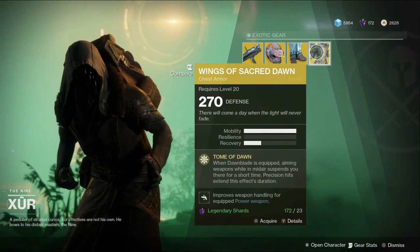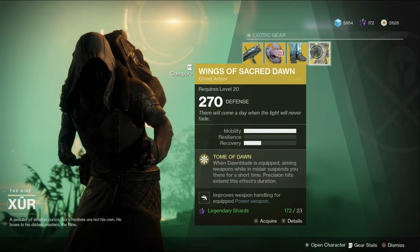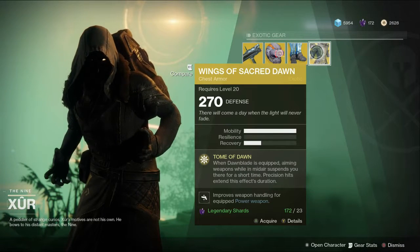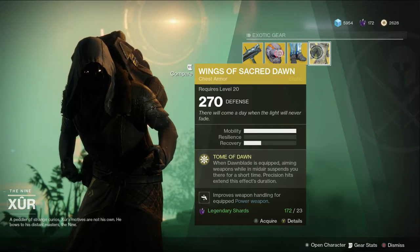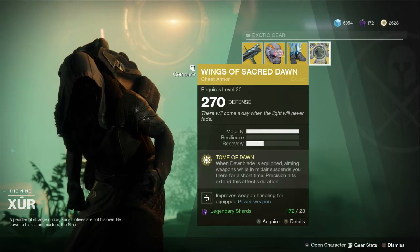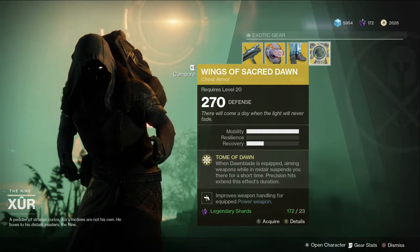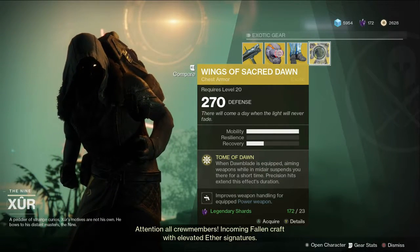Wings of Sacred Dawn: when Dawnblade is equipped, aiming weapons while in midair suspends you there for a short time. Getting a precision hit extends the duration of this effect as well. If you love Dawnblade and run Icarus Dash specifically — which is what I normally use this with — it's a nice build if you can stay in the air. Wings of Sacred Dawn is one of the best looking exotics in the game and does some pretty neat stuff in the right hands. I'd highly suggest picking this up, maybe even rerolling the stats for something more effective for you.